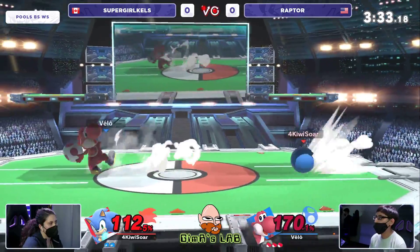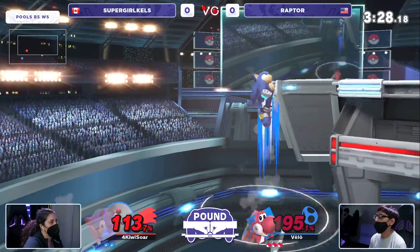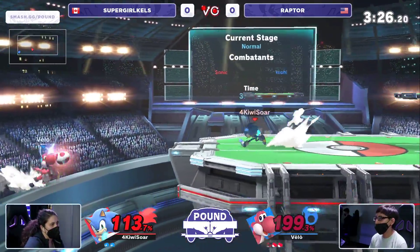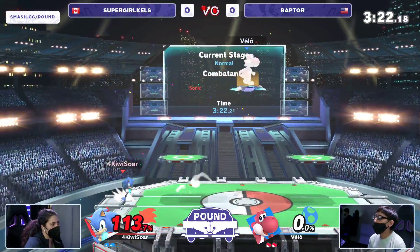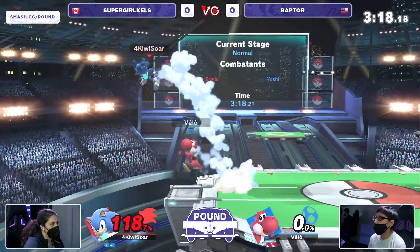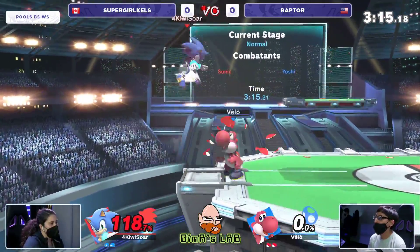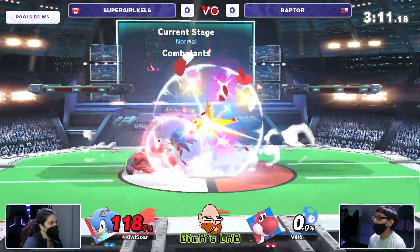Throwing out a bunch of back airs, Kels cannot find a throw. Finally gets in but misses the homing attack, gets a hit down at the bottom — the jump got sniped. Raptor tries to get hit by the spring, maybe hoping not to give enough height, but Supergirl Kels is like, I don't need to hit you anymore. Raptor is in full control right now.